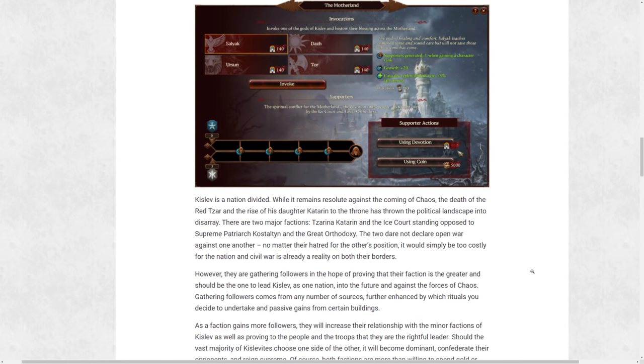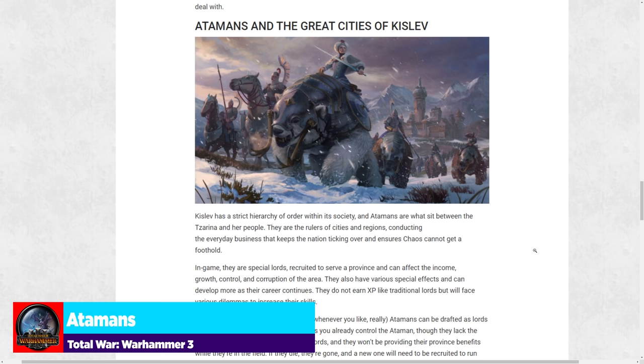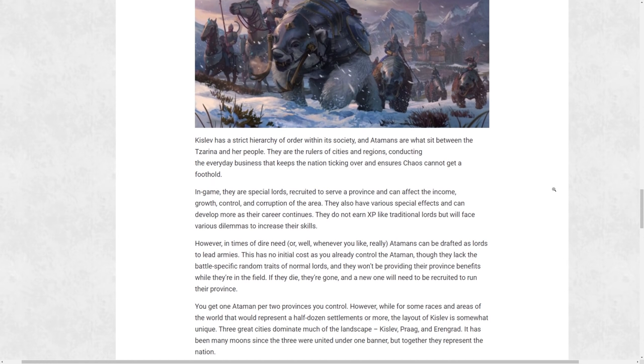The next mechanic: Atamans and the great cities of Kislev. Atamans act as governors of your locations, affecting income, growth, control, and corruption of the area. They have various special effects and can develop further as their career continues. They don't earn XP like traditional lords but will face various dilemmas to increase their skills — a flavorful mechanic where you color the Ataman's career throughout your campaign by having them deal with dilemmas.